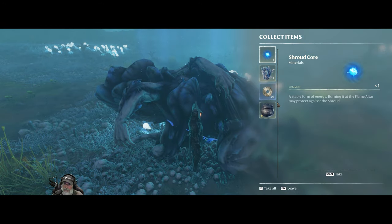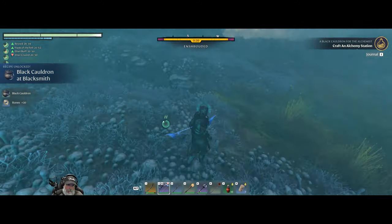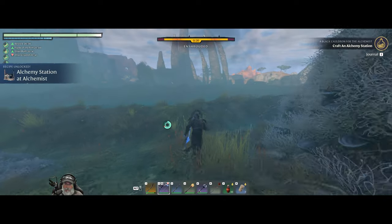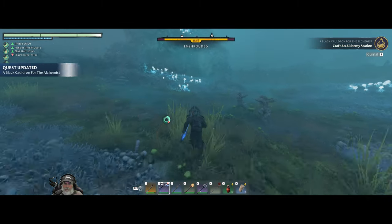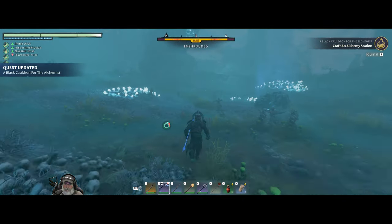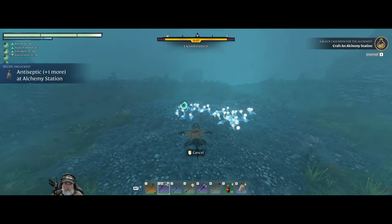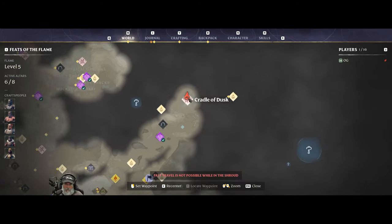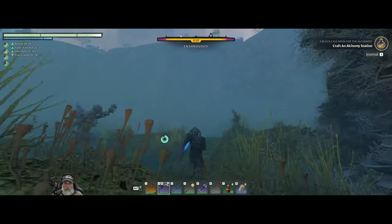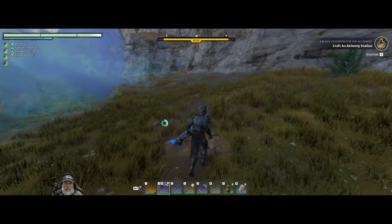Got it. That thing is disgusting. Oh, there it is - we got the cauldron and another head we can use for decoration. Fantastic! So that takes care of getting our alchemist cauldron. Is there anything else in here we should look for? That's probably what Ikora the sorcerer turned into - this thing right here. Crazy. Looking at the map, we're just in a little pocket of enshroudment and it looks like we can get back out of it.